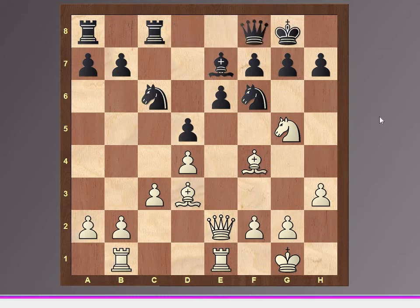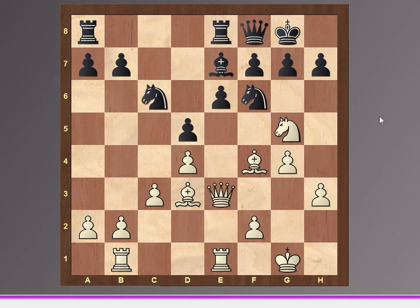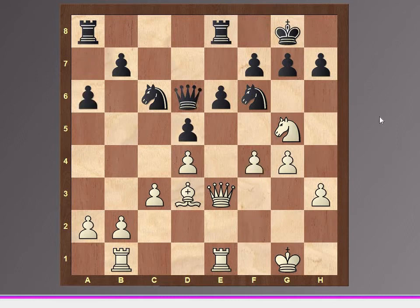Bishop e7, queen e2, castles kingside, and rook ab1, rook fc8, rook fe1, queen d8, knight g5, queen f8, and g4, rook e8, queen e3, bishop d6.